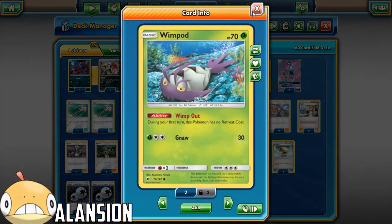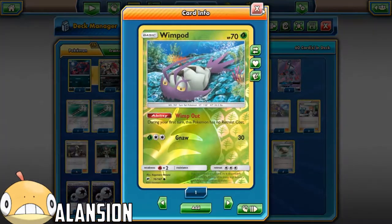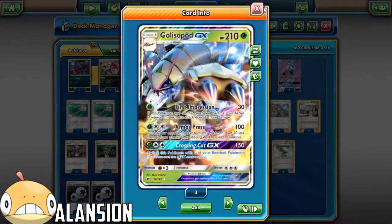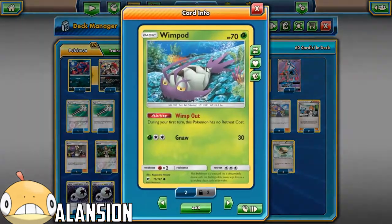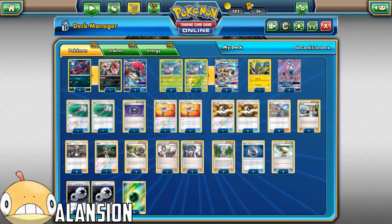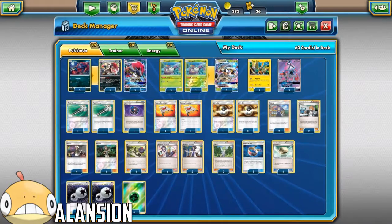We are playing 4 Wimpods - I had to get the Shining one in there. And 3 Glissapod GX. These Wimpods are from Burning Shadows. I like the Wimpod ability - it has no retreat cost on the first turn, so technically your second turn it's got free retreat, so you can retreat back into something. It's pretty safe.